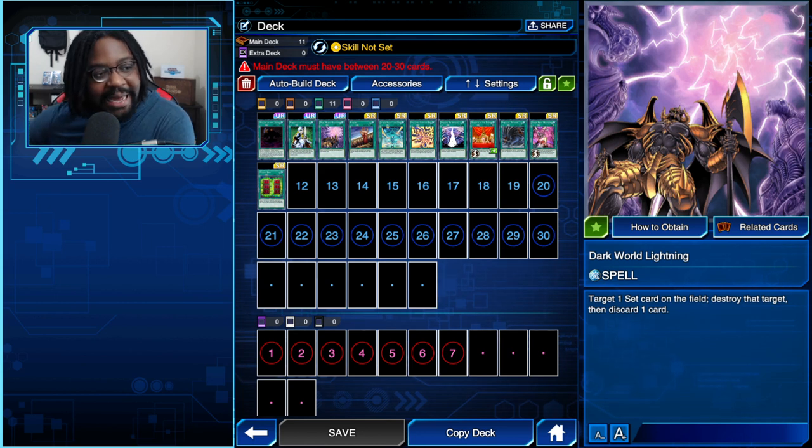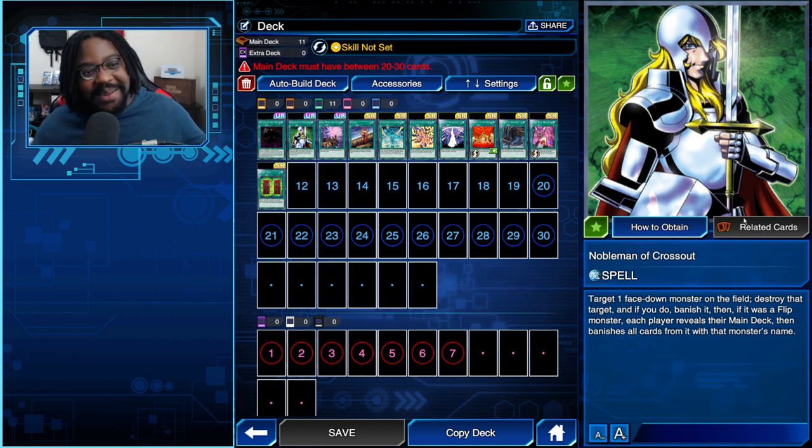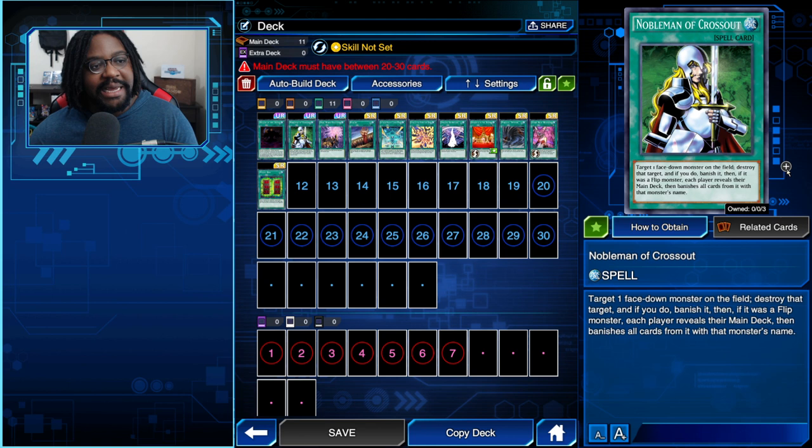So far, most monster destruction has been locked behind different archetypes. For example, Dark World Lightning — you can only target a set card on the field and you have to discard a card, which is pretty restrictive. Then you have a generic counterpart like Noblemen of Crossout, which lets you target a face-down card, destroy it, and banish it — and if it's a flip-effect monster you can get the rest out of the deck. But again, not really worth it, and both are URs from large main boxes that are hard to get.